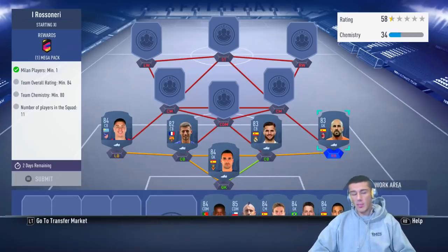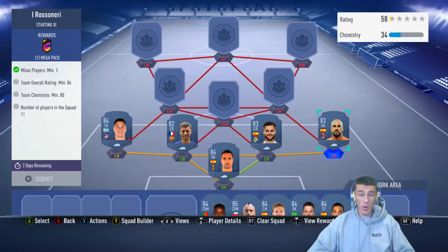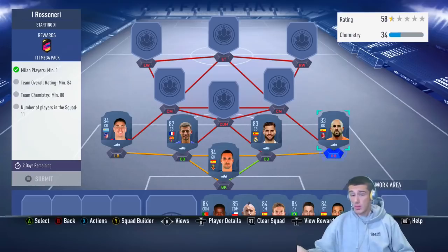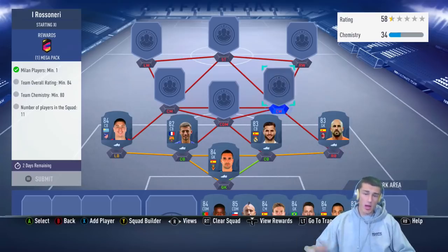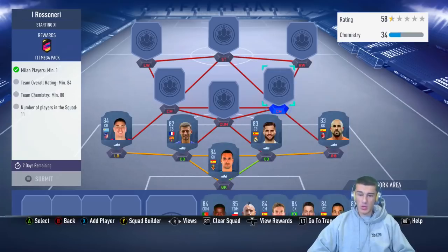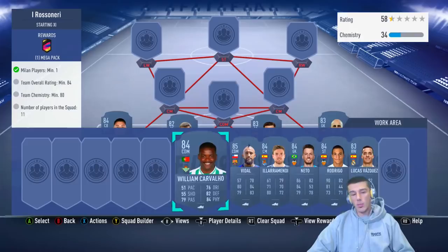We're going to go with another out-of-position player at the other fullback — and this is also going to be our Milan player. It's definitely cheapest to go with La Liga. We can link these players from Spain and from Milan through a couple of Spanish players. They won't get the greatest chemistry because they're out of position — probably ending up on two chemistry — but they'll help the Spanish centerbacks and center mids get a little more chemistry.